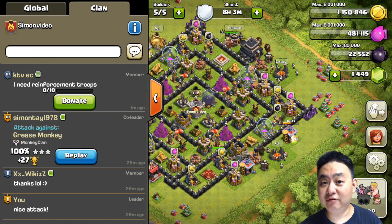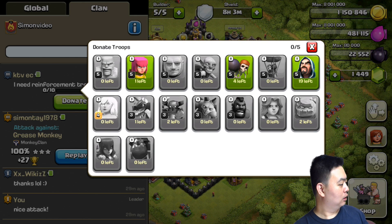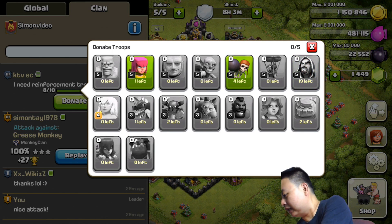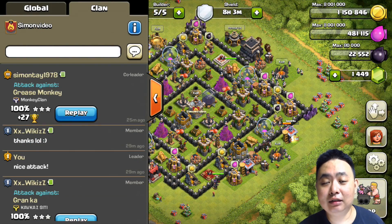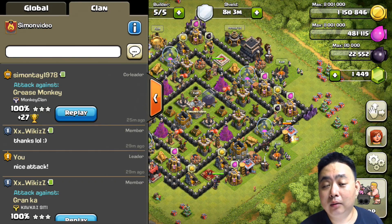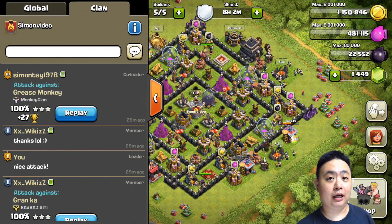The good thing about this is I can consolidate my efforts of three accounts to attack much more efficiently and it's much easier to donate troops. For example, I'm donating wizards and archers right now. As you can see, it's very easy to fill up people's clan castle much faster because I have three accounts.